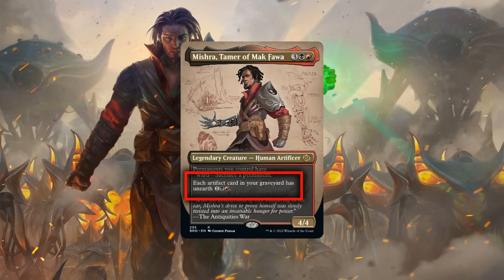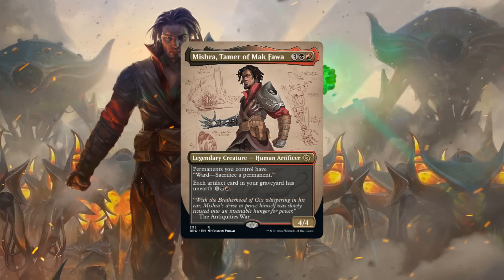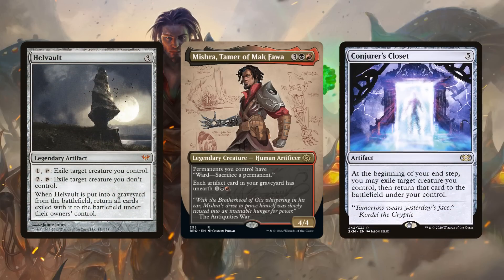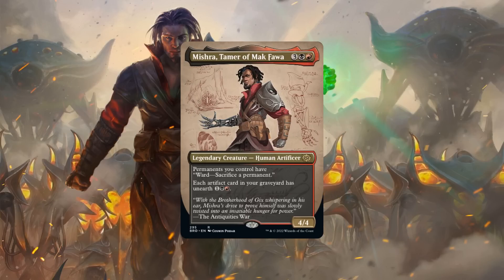Moving on to his second and arguably more powerful ability, it provides an easy and dirt-cheap means to temporarily reanimate any artifact from our graveyard. It cheaply allows us to bring back artifacts with powerful ETB and on-attack effects we'd have difficulty hardcasting otherwise, with the caveat that we exile them at the end of the turn or if they leave play. However, as we delve deeper into the unearth keyword, its exile clause is not quite as unpreventable as one might think — flicker effects allow us to bypass it entirely, and turn-ending effects can save the card from exiling at end of turn. Meaning if we build around this ability properly, we can easily turn temporary reanimation into permanent reanimation.